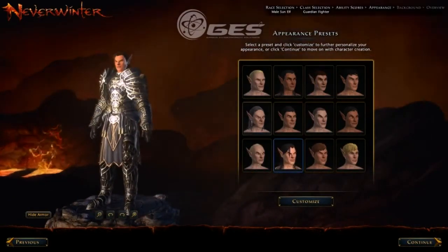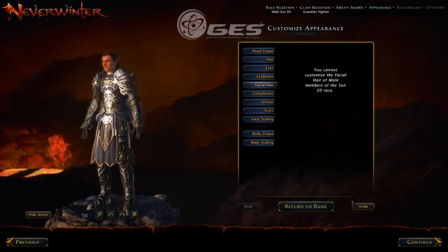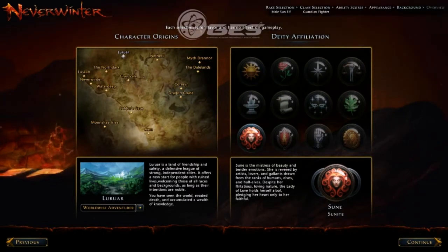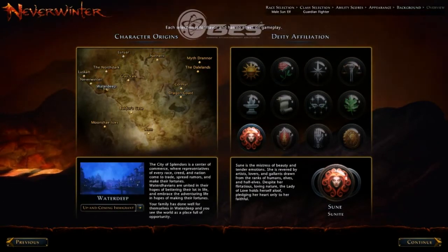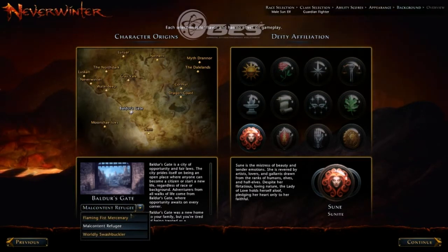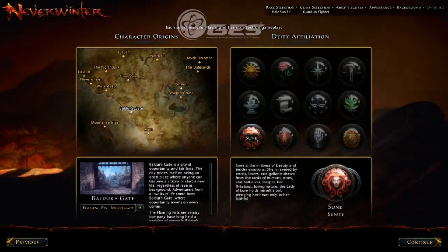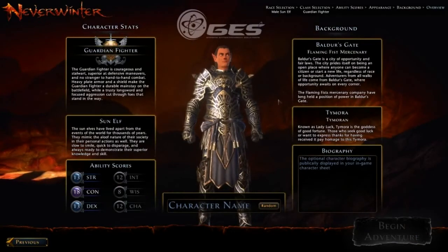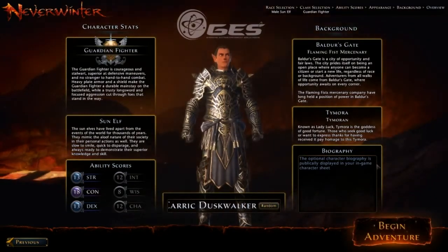Let's quickly do a customization — you can do a quick one or go in-depth with very specific options. Here's something pretty cool: it says each selection is for flavor and has no effect on gameplay, so you can select your character's origins, where you're from, give yourself a bit of a backstory. I dig Baldur's Gate so we're gonna select that one, and I'm going to say that I am a Flaming Fist mercenary. The deity I'm affiliated with is going to be Tymora, Lady Luck. That gives you a short synopsis on everything you've selected and some rundown if you want to read it. I'm gonna randomize a character name and we're gonna start our adventure at level one.